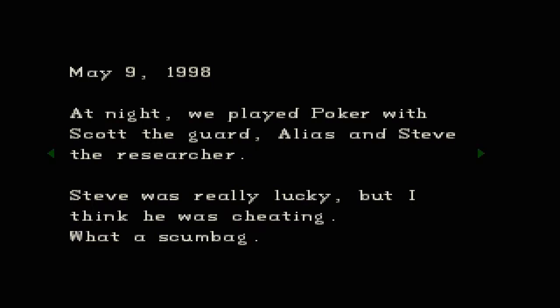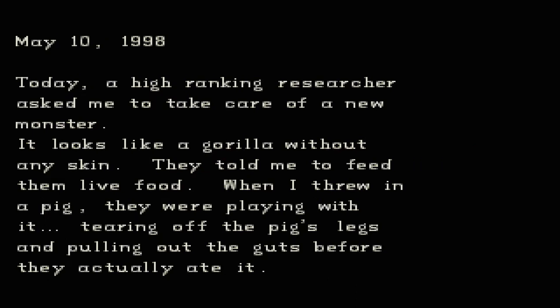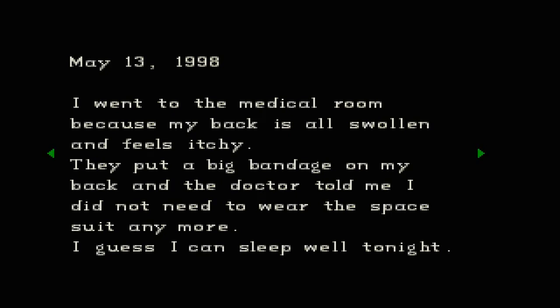Keeper's Diary. May 9th, 1998, at night. We played poker with Scott the guard, Elias, and Steve the researcher. Steve was really lucky but I think he was cheating — what a scumbag. Today a high ranking researcher asked me to take care of a new monster. It looks like a gorilla without any skin. They told me to feed them live food. When I threw in a pig, they were playing with it — tearing off the pig's legs and pulling out the guts before they actually ate it. Around 5 o'clock this morning, Scott came in and woke me up suddenly. He was wearing a protection suit that looked like a space suit and told me to put one on as well. I heard there was an accident in the basement lab — it's no wonder, those researchers never rest, even at night. I've been wearing this annoying space suit since yesterday. My skin grows musty and feels very itchy.